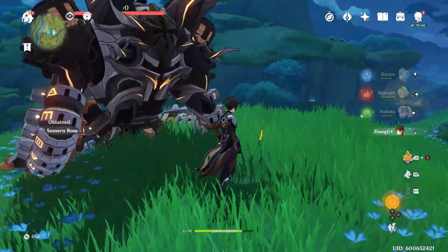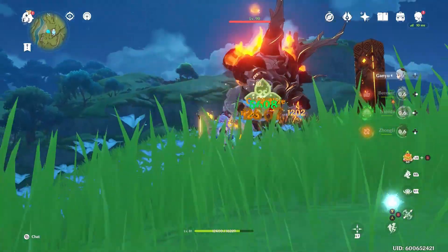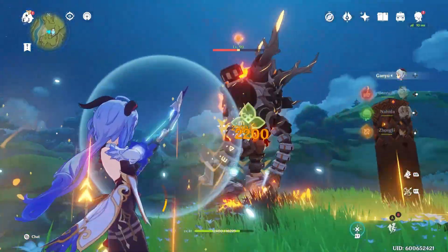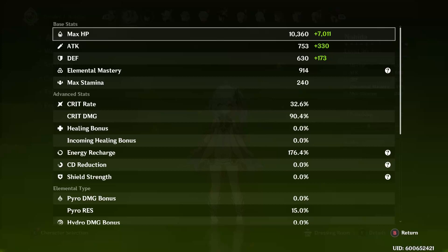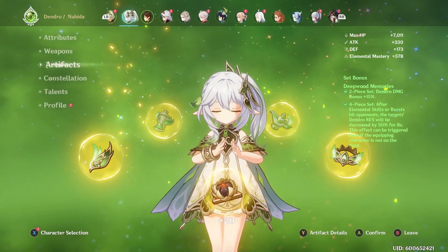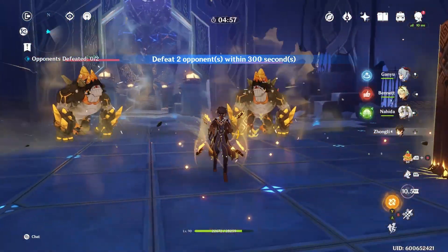First thing is you want to make sure you manage the pyro appropriately. Of course, if you have other things acting on the pyro, like Ganyu alt or Zhongli pillar, you can definitely start messing around with your burning. But it's pretty quick and simple to reapply the pyro with Nahida's skill if you need to, if you mess up.